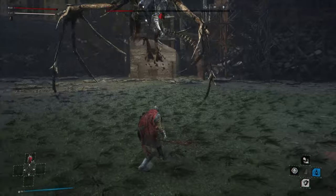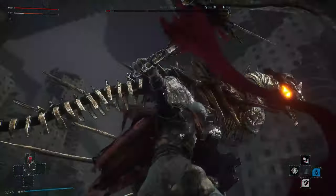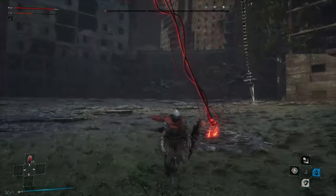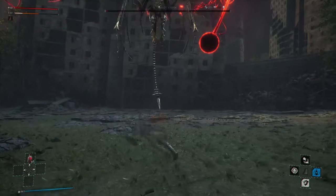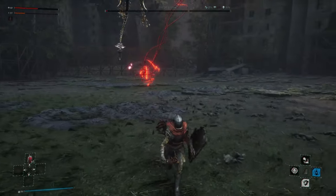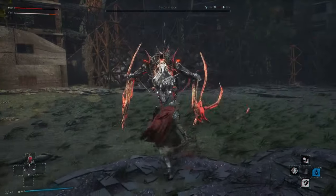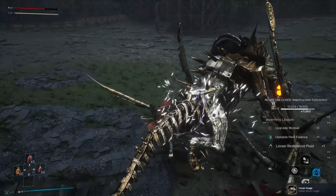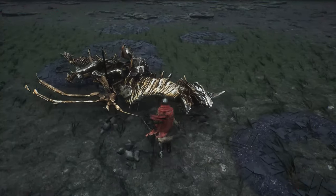Out of stamina — dodge this, throw. Wait, can I hit the tail? You probably can hit the tail over there. Come here! Dead! Get the hell out of here. You're going to blow up? That is a cool-looking boss, but I don't love the fight.